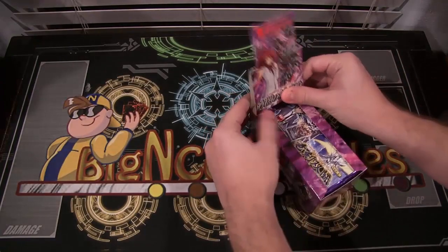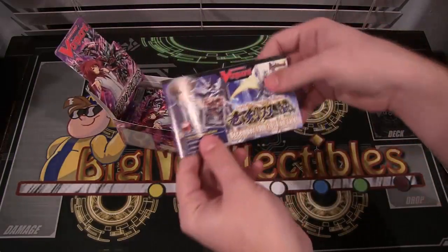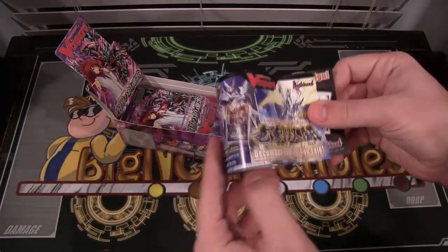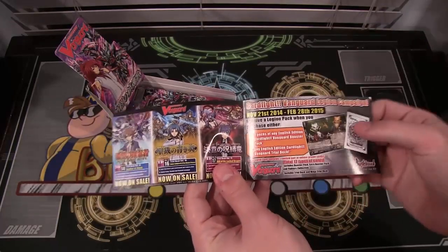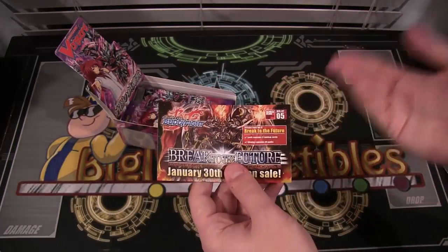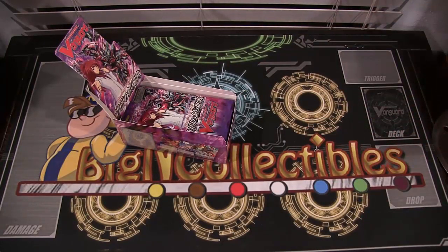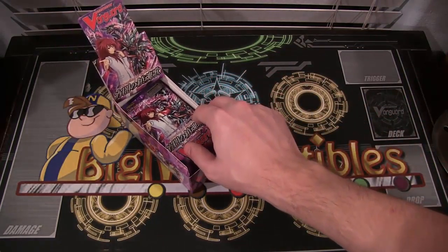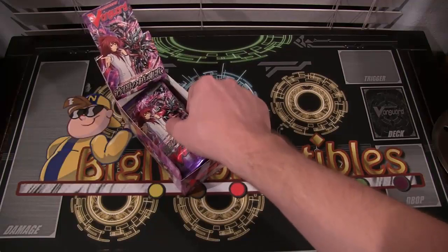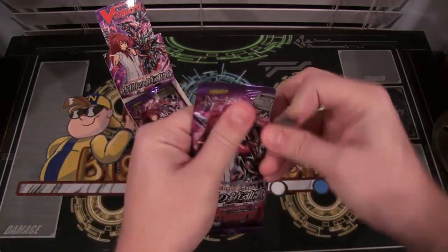Let's see what we get from our box. There's an advertisement right here talking about the new box coming out and the trial decks. The trial decks are going to have new Legion cards in them too - there's the Royal Paladin one, Gold Paladin, and the Link Joker ones. You get a promo pack with it so you can get a lot of Legion cards. Anyway, let's see what we get for Shadow Paladins.